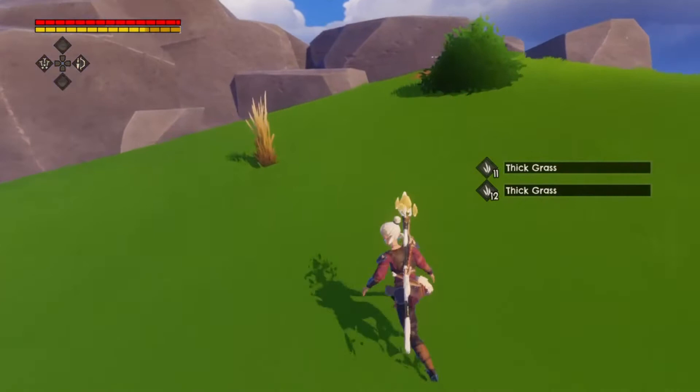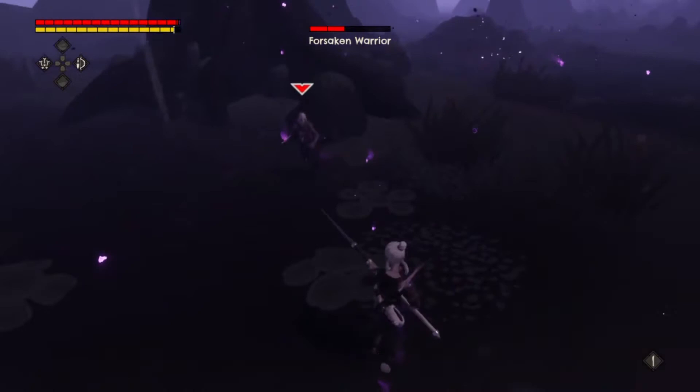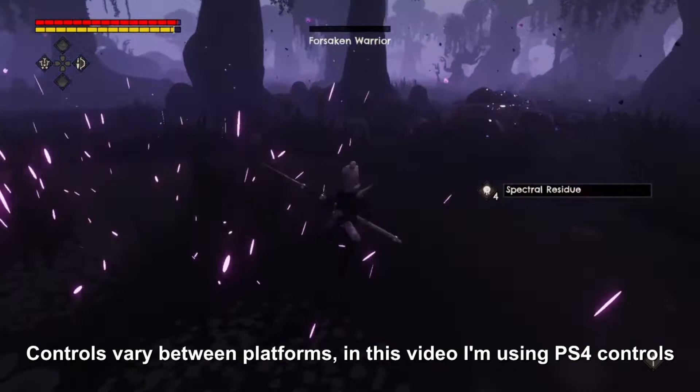The Forsaken Warrior is a simple goon that will attack at a short range with its corrupted blade. If you fire an arrow at it, it will try and dodge out of the way. Dodging forward and left or right is an easy way to avoid the attacks, but it is best defeated with the new parry ability. Pressing Circle will have Kara swing her spear up and to the left, and with the right timing, you will be able to briefly stun the warrior and have plenty of time for a counterattack.